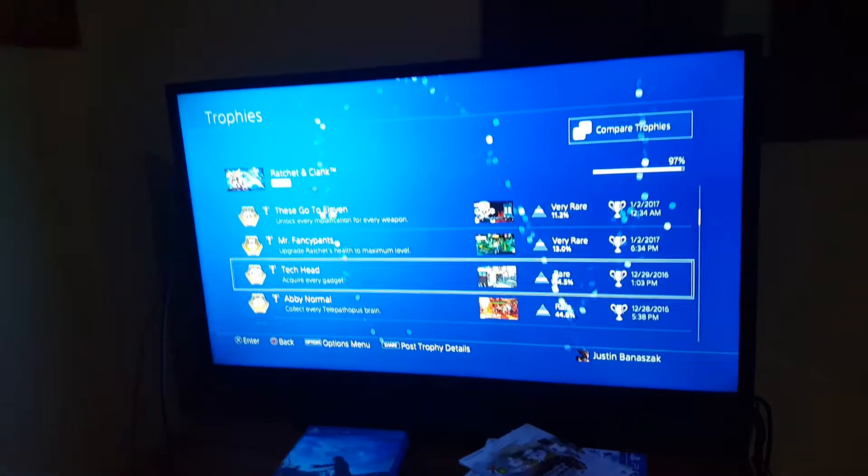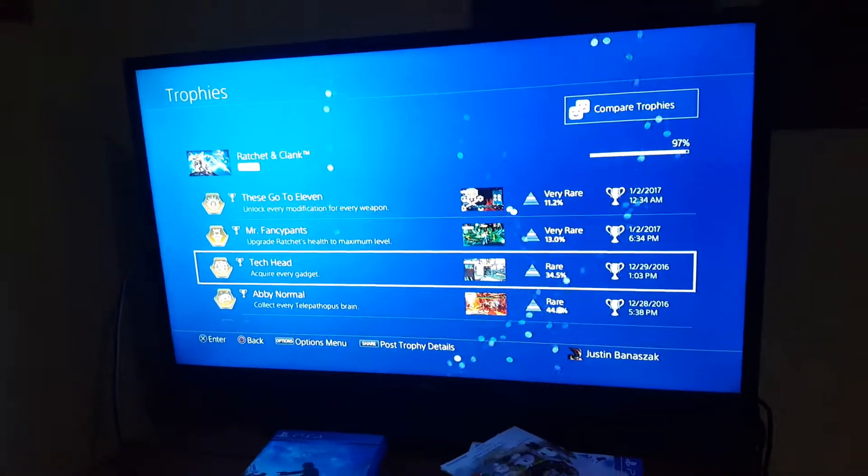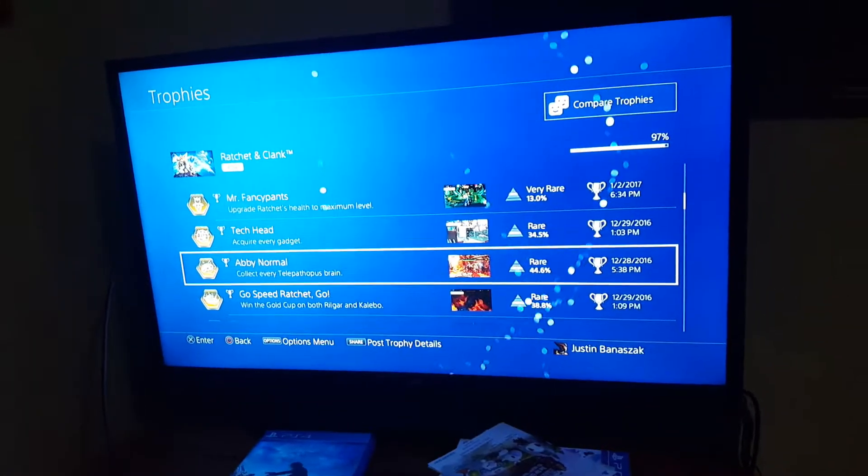Ultimate Explorer: describing every bolt location would be tough. However, you'll be able to know how many bolts are in a certain planet you're in simply by being in your ship. You will gain one item at the very end of the game known as the Map-O-Matic.